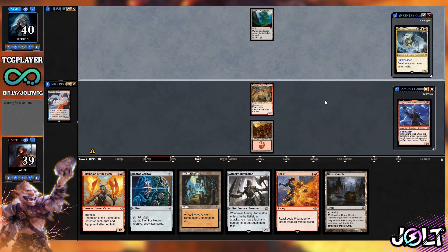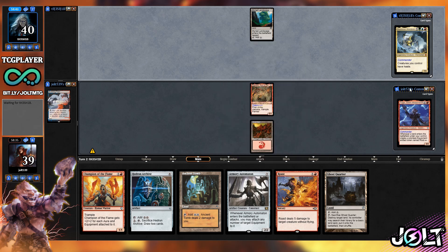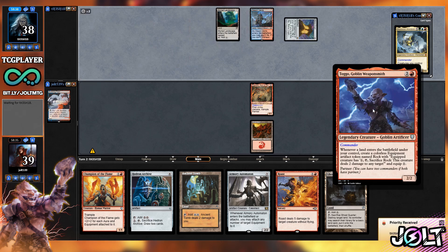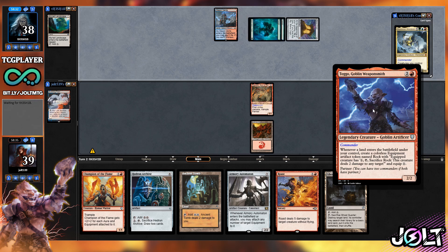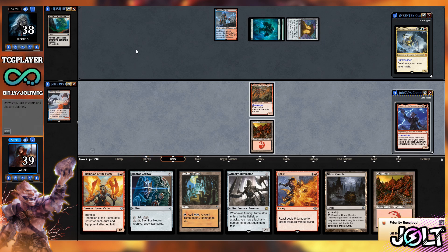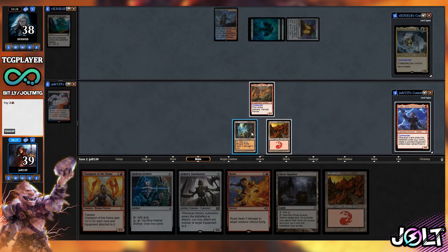We're playing Toggo and Rograkh. Rograkh has First Strike, Menace, and Trample, plus the partner ability. And here's Toggo: whenever a land enters the battlefield under your control, create a colorless equipment artifact token named Rock — Equip 1, Tap, Sacrifice: this creature deals two damage to any target — and equip it for one. Our opponent goes for Mana Crypt for a quick start, so let's play Ancient Tomb and get Toggo onto the battlefield. Let's get these rocks going.